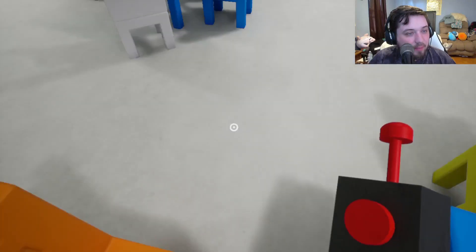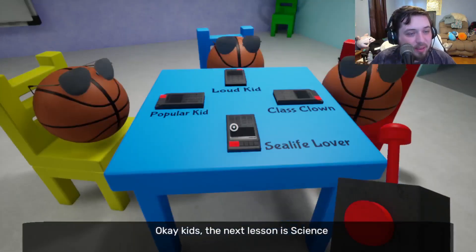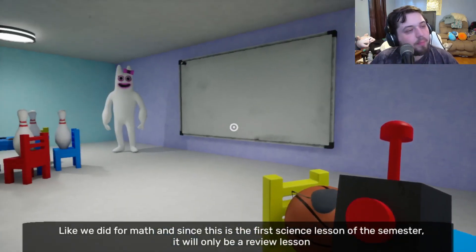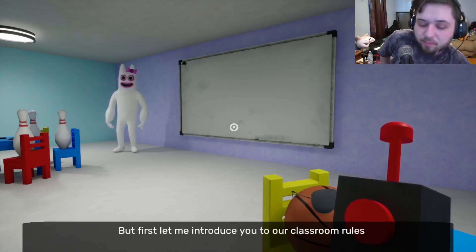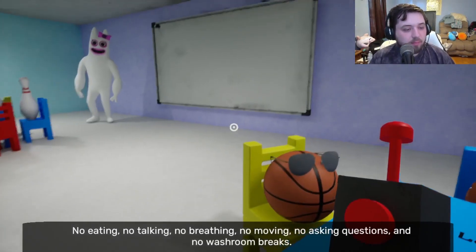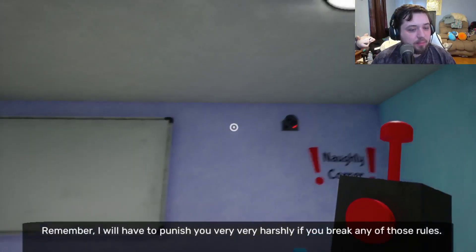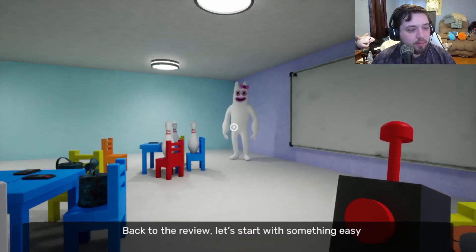Okay, so: class clown, loud kid, popular kids. Just like we did for math, and since this is the first science lesson of the semester, it will only be a review lesson. But first, let me introduce you to our classroom rules: no eating, no talking, no breathing, no moving, no asking questions, and no washroom break. I will have to punish you very, very harshly if you break any of those rules.